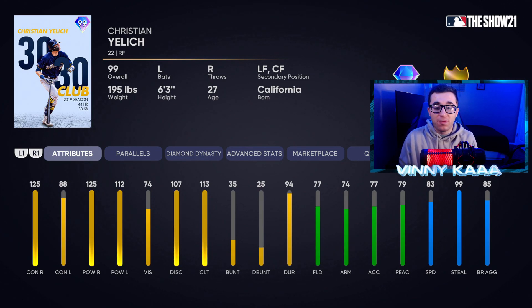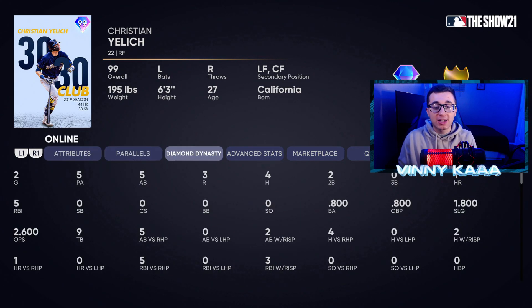That's where Cody Bellinger really excels over this Yelich card, because that Bellinger card is an absolute stud defensively, whereas Yelich is pretty much mid-70s for the most part. He makes up for it with 83 speed and 99 stealing. If you get him to parallel 5, these fielding stats are going to get very close to the 80 mark — 88 speed, 93 contact against lefties, 117 power against lefties. I used this card yesterday on Twitch, went 4 for 5, with two perfect perfects in the first two pitches, one going for a home run. So I'm hoping for that same success today.